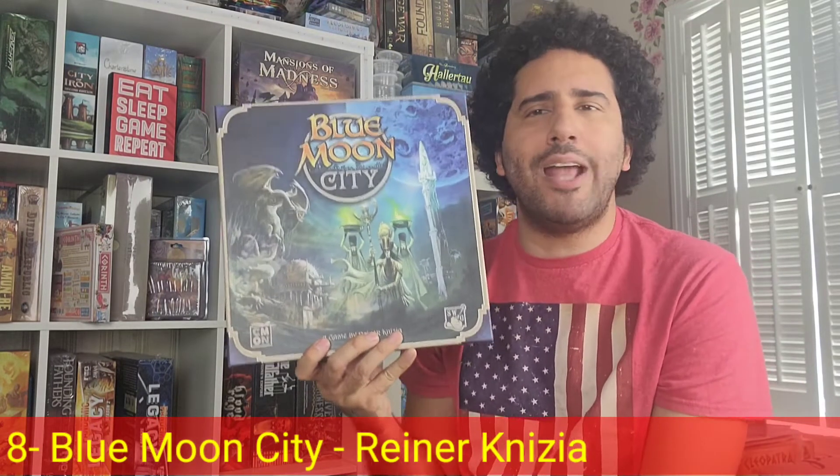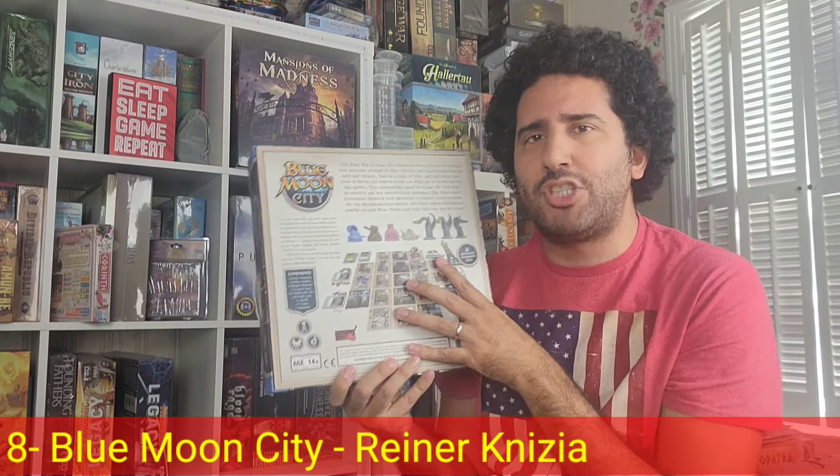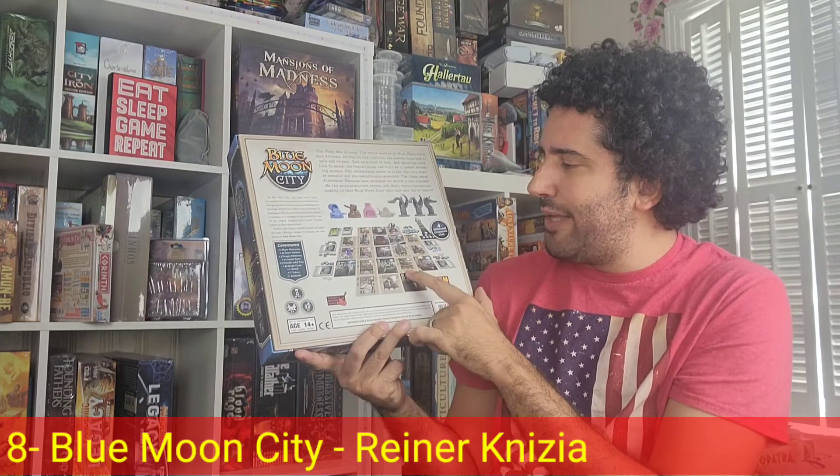My number 8 abstracted Euro is Blue Moon City, designed by Reiner Knizia and published by Kaman Games. Reiner Knizia is the king of the abstracted Euro — while he touches upon very neat and interesting themes, from a gameplay perspective it doesn't quite connect. Here players are working together to rebuild the city of Blue Moon, but they're trying to be the greatest contributor to the rebuilding project, in particular to the rebuilding of the obelisk. You do this by moving around a board consisting of a grid of tiles representing different buildings.